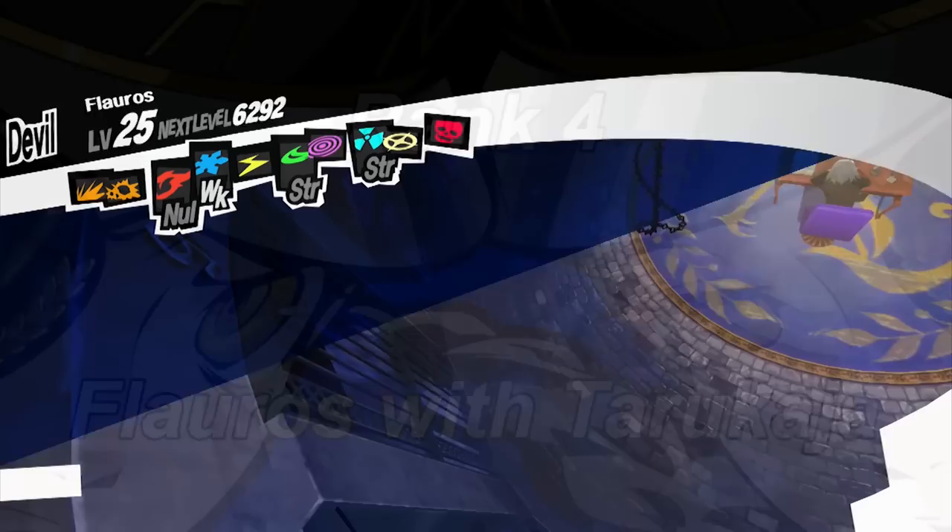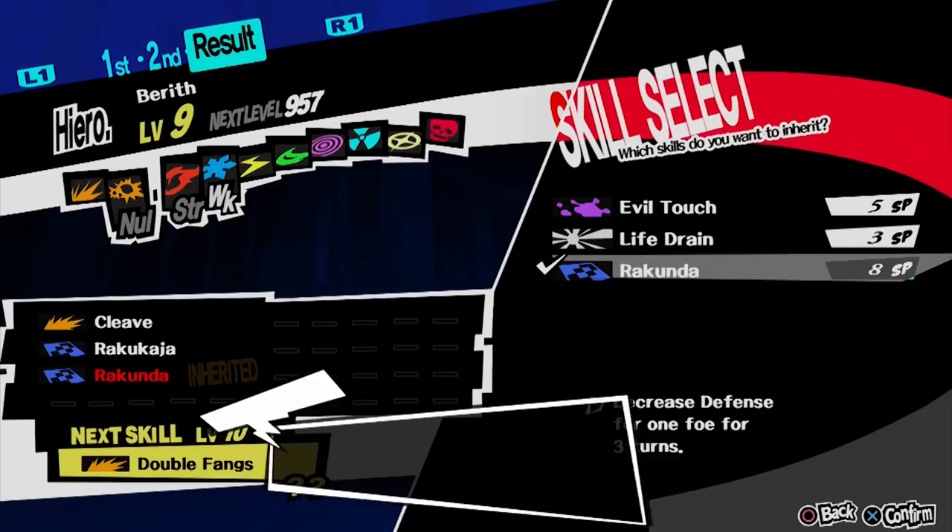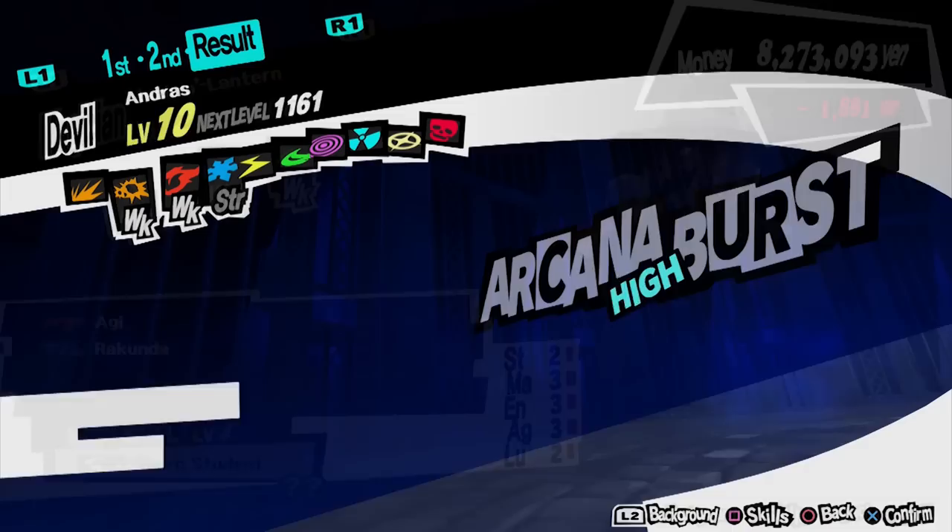For rank 4, you need a Flauros with Tarukaja. This is a group fusion which requires three personas: Berith, Andras, and Eligor. Berith is available from the first palace, but if you did not acquire him — since it is recommended to create Jack Frost — you can fuse Incubus and Jack-o'-lantern to create him. Andras can be created by fusing Silky and Kelpie, two very early personas acquired from the first palace.